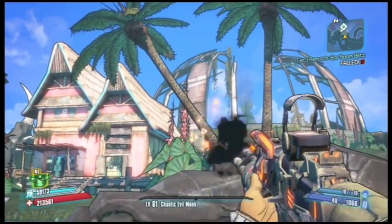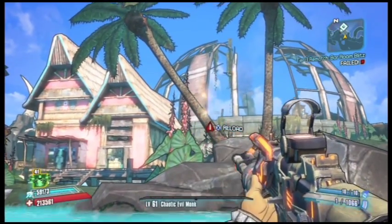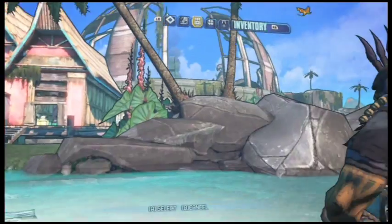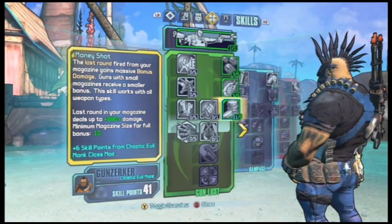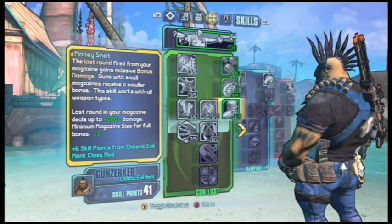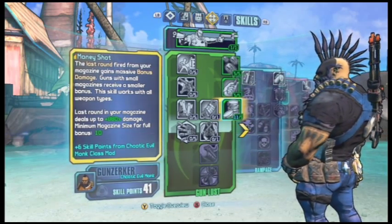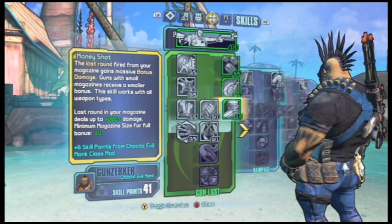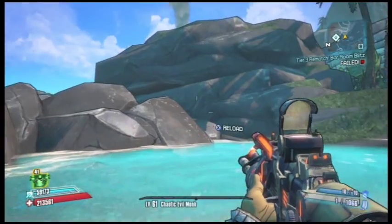What you have to do is get it down to one bullet — all right, there we go. This glitch takes advantage of Money Shot, so you want a Money Shot class mod. I'm using the Chaotic Evil Monk, which boosts the last bullet in the clip to do a lot of damage.